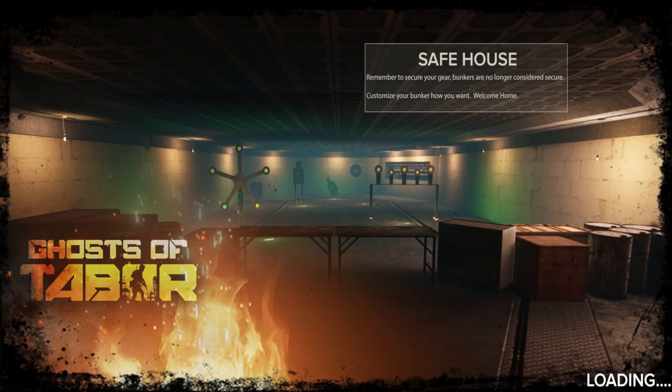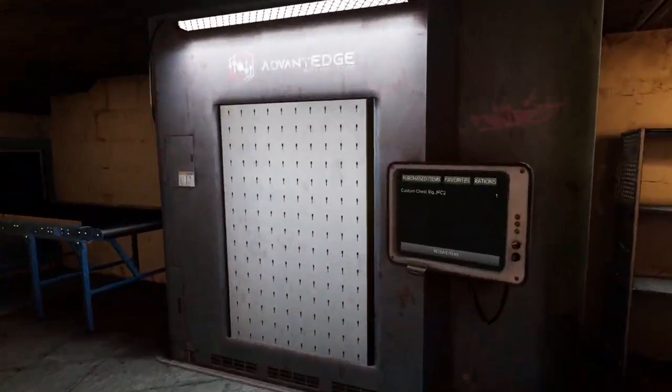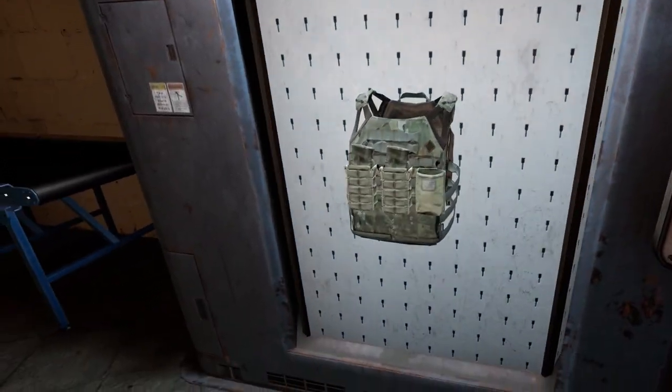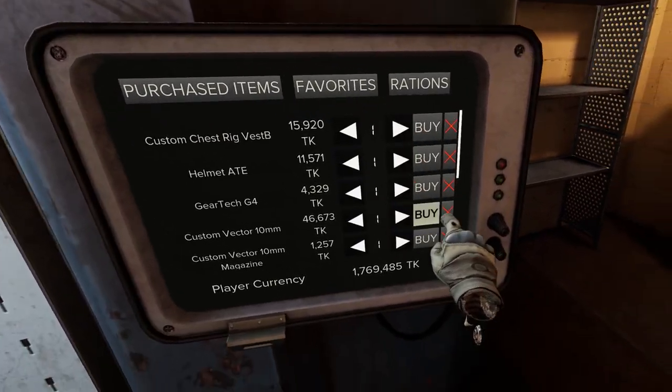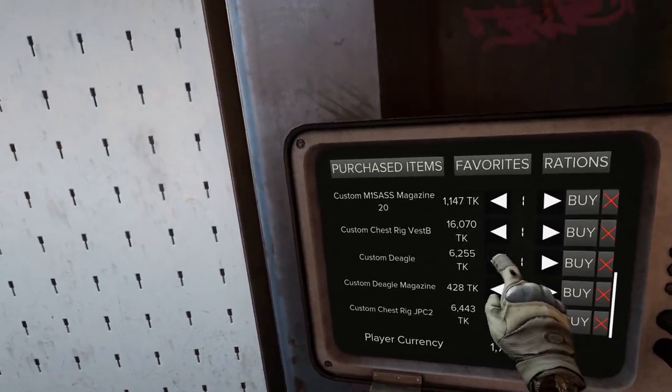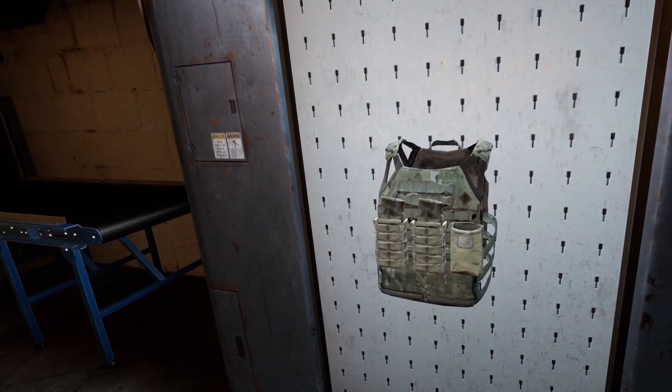Head back to the safe house. If you go to the trade room, you can see the chest rig we bought with all the pouches on it. And if you go to your favorites, you can buy even more of them. That'll save you some time from having to re-equip all the pouches every time.